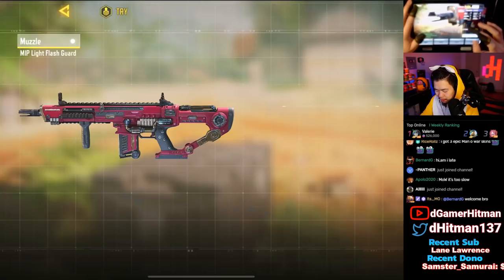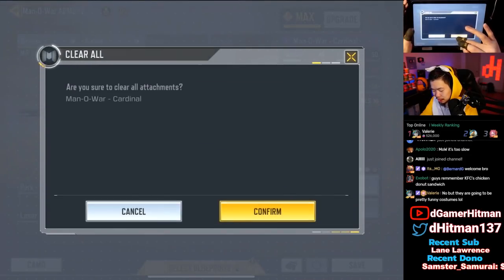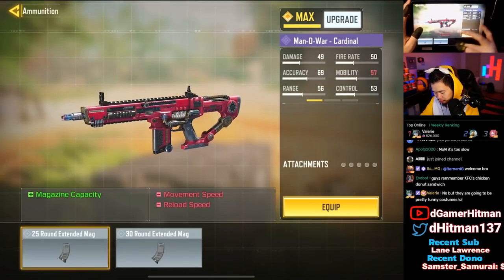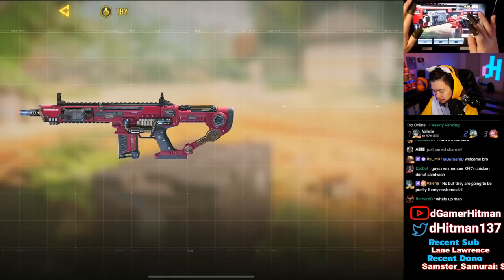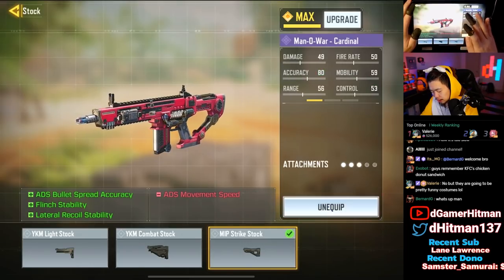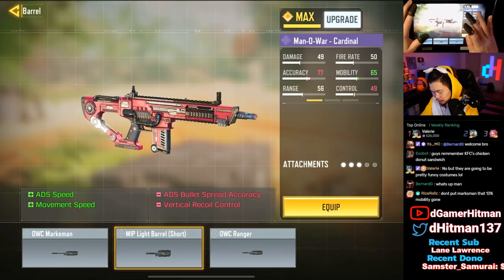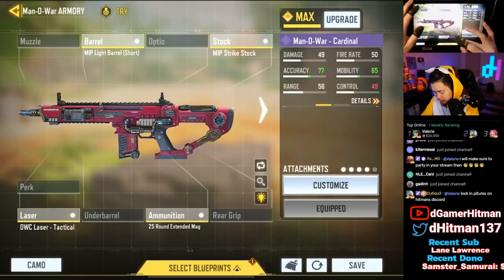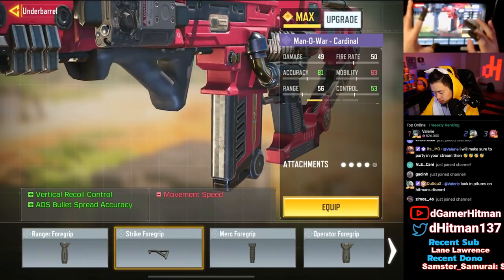So if you get the base Man of War, it comes with the flash guard, the marksman, the Ranger foregrip, and the rubber-sized grip tape. Not bad, could be better, but it is what it is. We're going to put the 25-round mag — definitely something you need. We'll put the laser sight, the strike stock. There is a light barrel so I might put the short barrel. We'll try that out and then the strike foregrip.